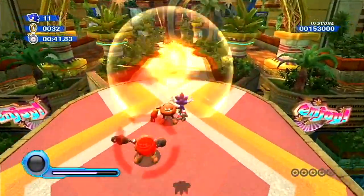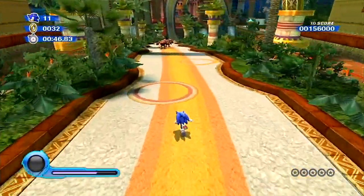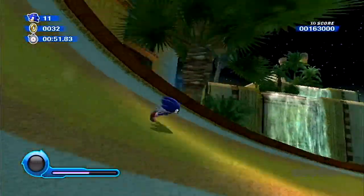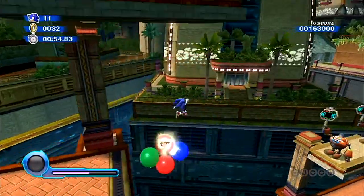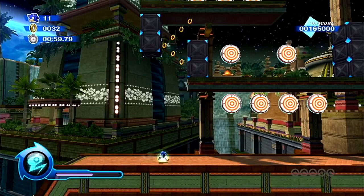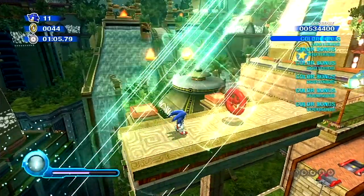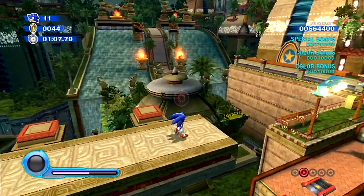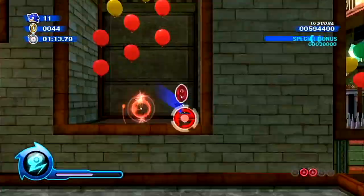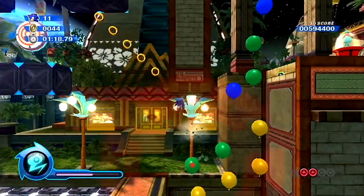Come on now. You're supposed to die. There we go. Bash these guys. And use the Laser Wisp right here. There we go. Oh — it's the second one? That's not bad. I'm still pretty confident that I can get an S rank in this stage, especially if I can make these balloons cooperate so I can get up here.